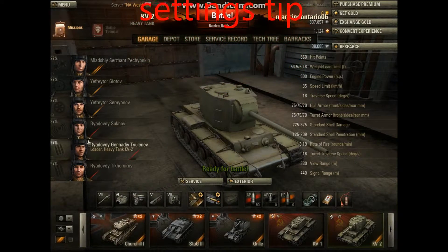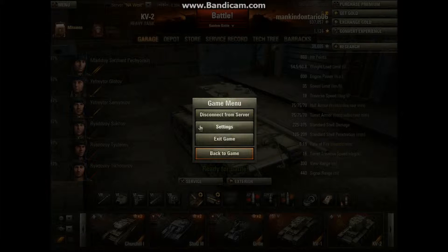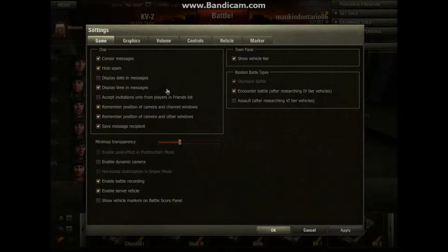Go over here to your menu, go to your settings. Under General, look at Messages — click 'Hide Spam', click 'Display Time Messages', click the others you see there. Then at the bottom, go to Mini Map, and for the recording option down here — 'Enable Battle Recording' — put a checkmark in there, or 'Enable Server Recording'.